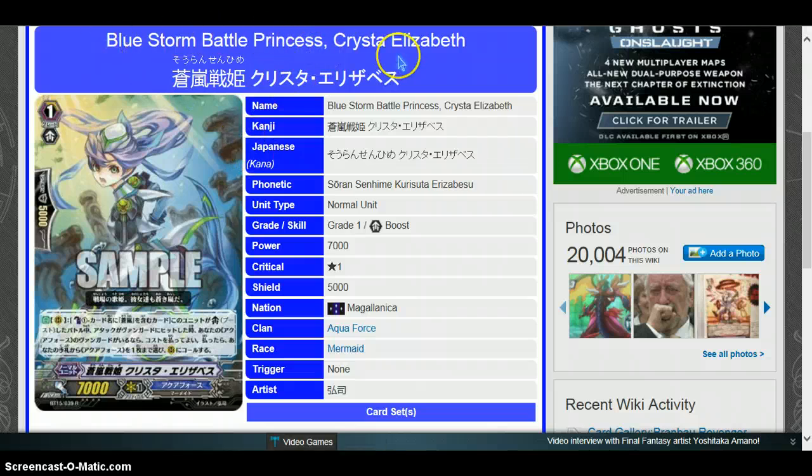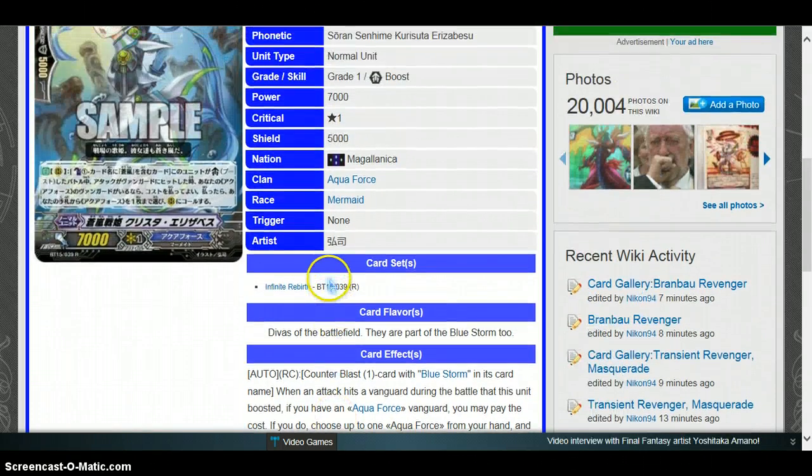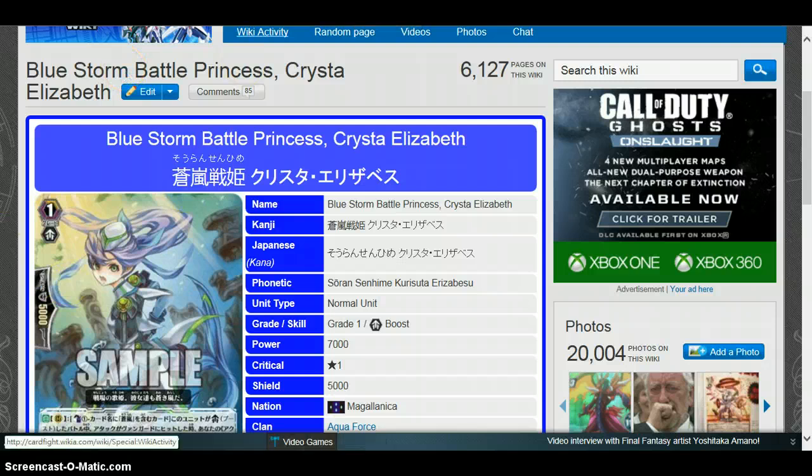Aqua Force, Blue Storm, Battle Princess Krista Elizabeth — I'm going through these in list order, so follow along on the Cardfight Wikia. Counter Blast 1, card with Blue Storm in its card name. Grade 1, 7k. When an attack hits a Vanguard during the battle that this unit boosted, if you have an Aqua Force Vanguard, you may pay the cost. If you do, choose up to one Aqua Force from your hand and call it to rear guard. Since it doesn't say 'open,' you can call another attacker through, which is the whole point of Aqua Force without playing stand triggers. It forces your opponent to guard because if the attack hits, you get the next attack in — it applies pressure. It's really good. 7k is always good.